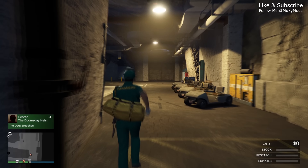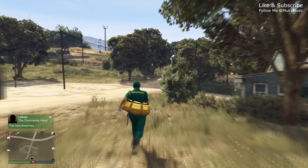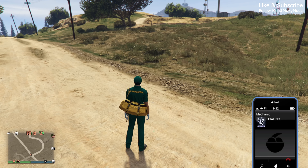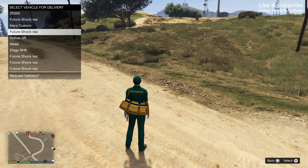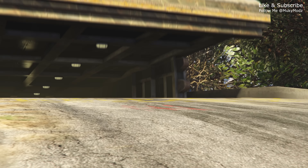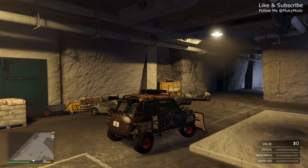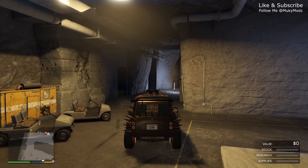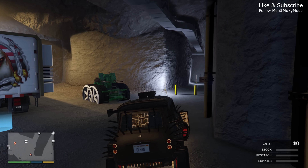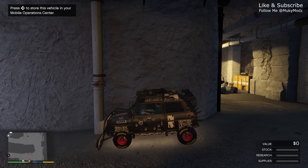Now leave the back of your MOC, walk through your bunker, and leave the bunker as well. Once outside, bring up your phone, call your mechanic again, and request the car you would like to duplicate. Once the vehicle is delivered, get in it and drive it into your bunker just like you did with the Fagio. This time, drive it towards the back of the MOC but don't interact with the MOC — just park it against the wall in front of the post. Make sure it still shows that you can press right on your D-pad to go into the back of your MOC in the top left-hand corner, then leave the vehicle there.